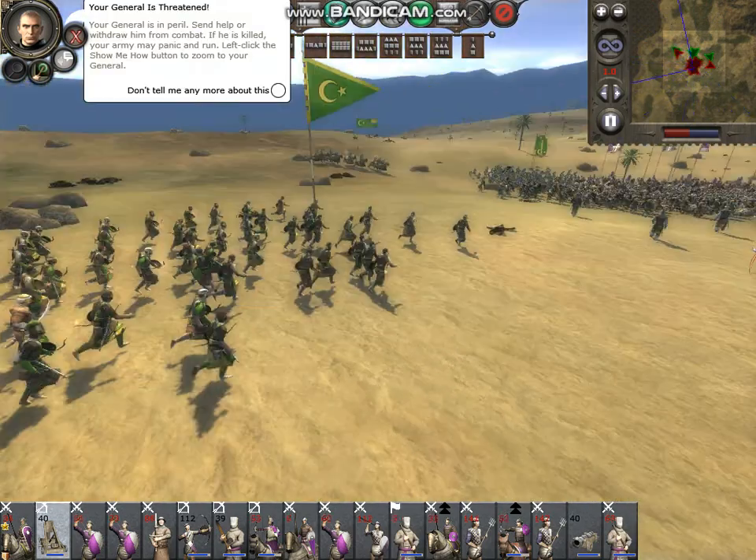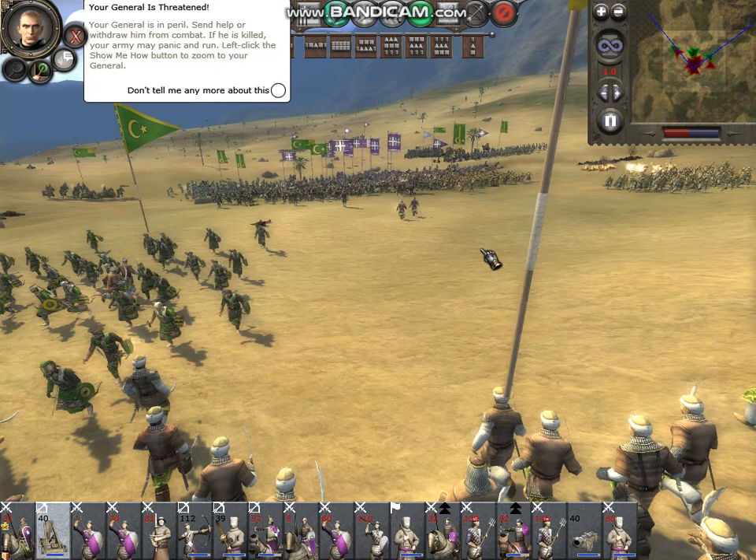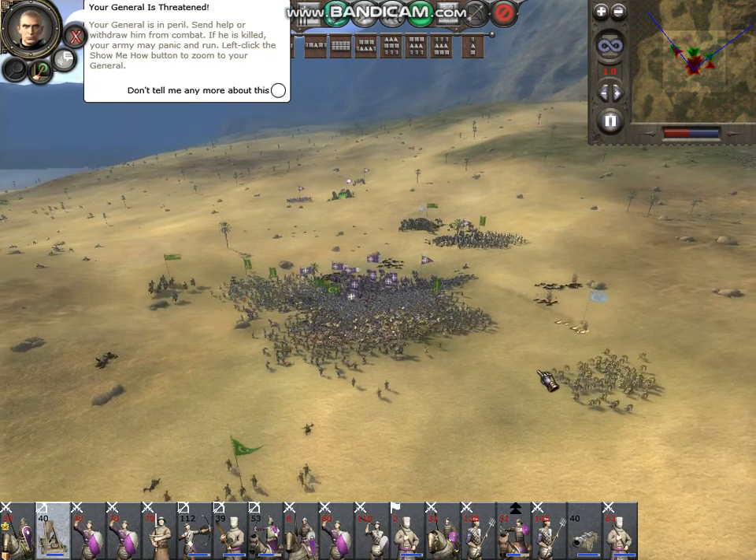Your general is in peril. Send help or withdraw him from combat. If he is killed, your army may panic and run.